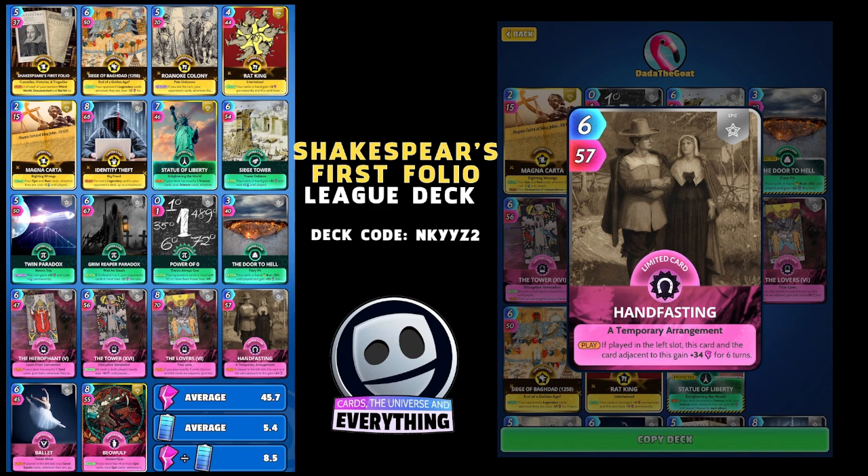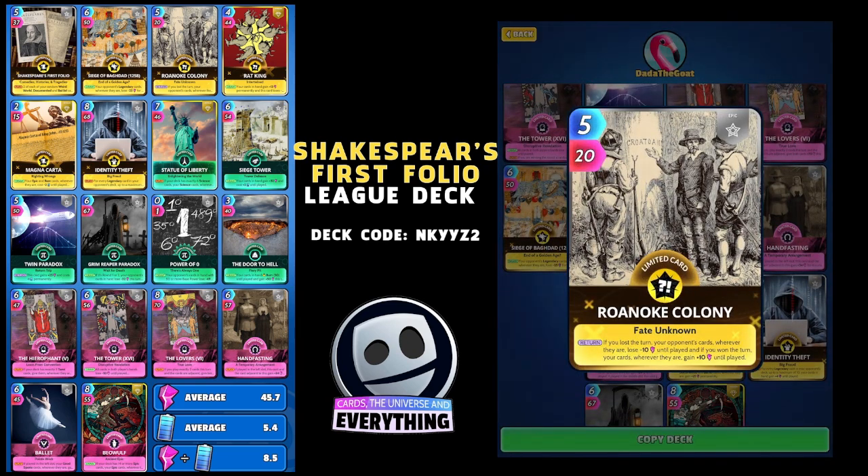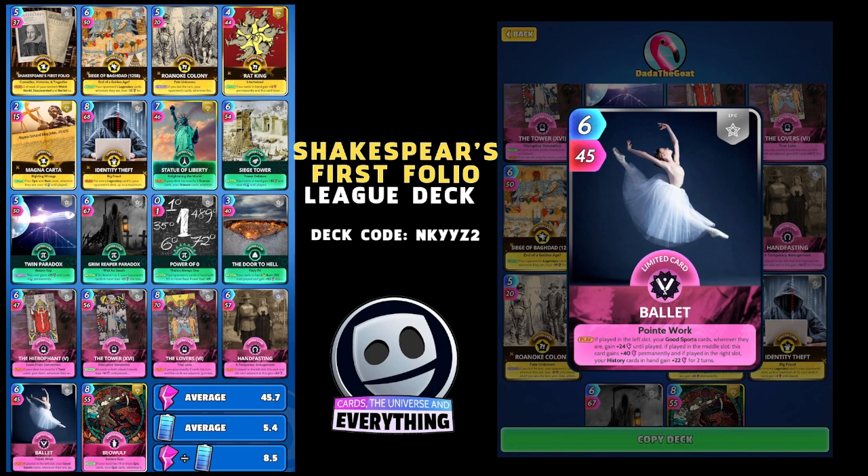Hand Fasting is an amazing card — it's epic so it fits perfectly into this deck. Six for 57, not too expensive to play. If you play in the left slot, this card and the card adjacent gain plus 34 for six turns — so it will come back round with that 34 again, getting really powerful. Then Roanock Colony: on the return, if you lost the turn your opponent's cards wherever they are lose minus 10 until played, and if you won the turn your cards wherever they are gain plus 10 until played.